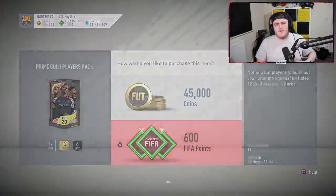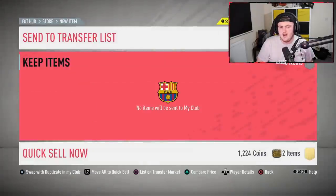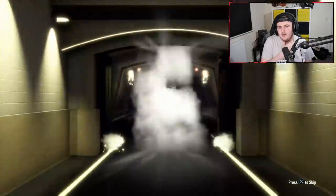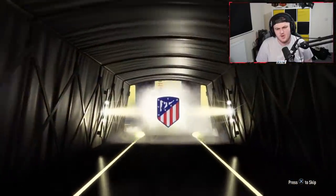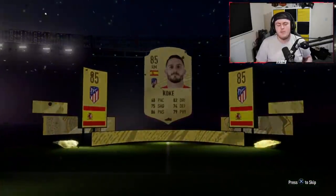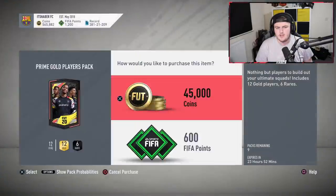Let's go open up the rest of those prime gold players and see if we can get anything good. Then maybe we'll go and complete Adama - I haven't decided if I'm going to do Adama or Alexis. We've got three prime gold packs left - at least a board. It's going to be Spanish right mid... Koke, 85, not bad. That's pretty decent - 285 in one pack, that's actually pretty good. That'll probably go towards one of the Adama Traoré squad challenges.